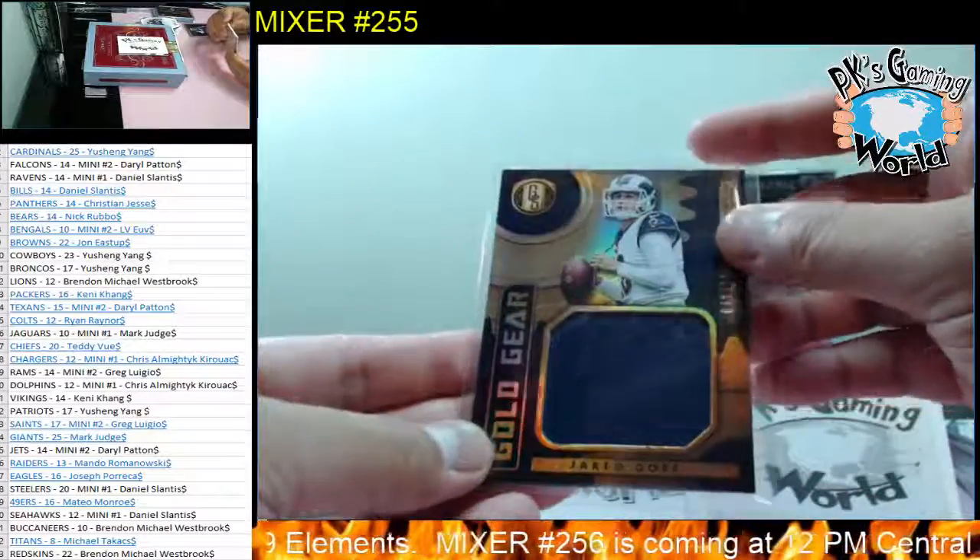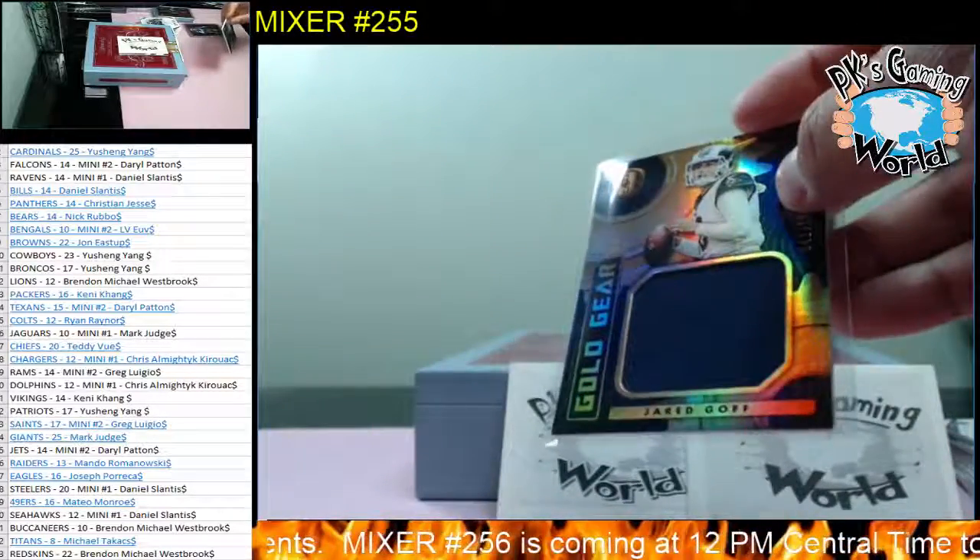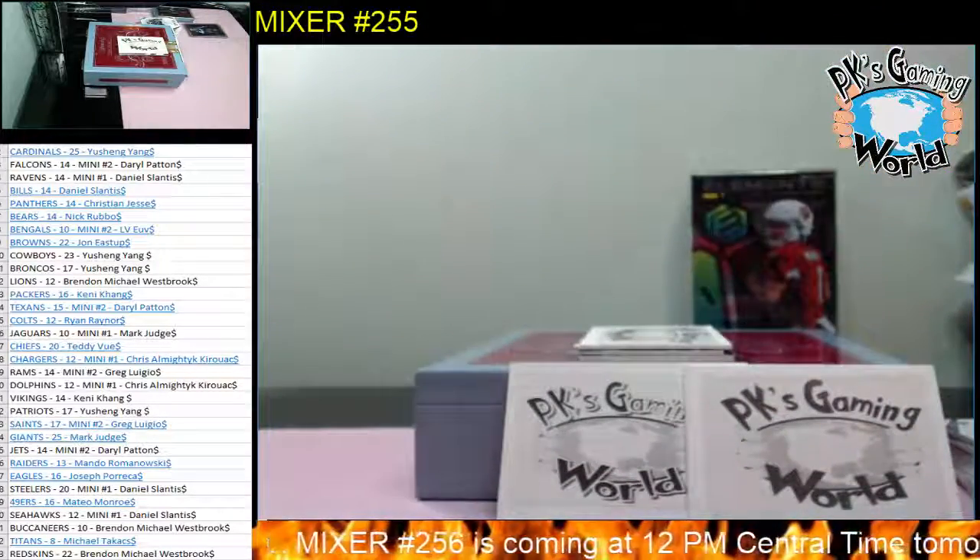Next hit — wow, this team's on fire — we have a Motherload of James Connor for the Steelers again, goes to Daniel. 67 of 149, looks like a glove, shirt, pants, football, maybe socks. Nice hit, Motherload for the Steelers. Back-to-back hits! Next hit: Jared Goff for the Rams, goes to Greg — Go Gear, one color, 42 of 199.